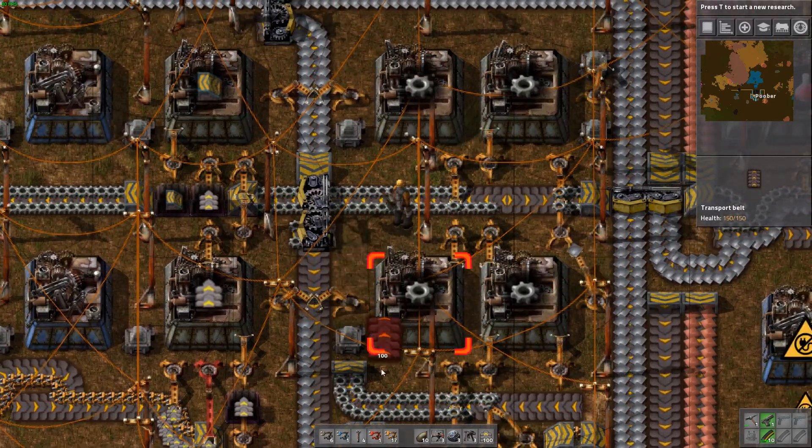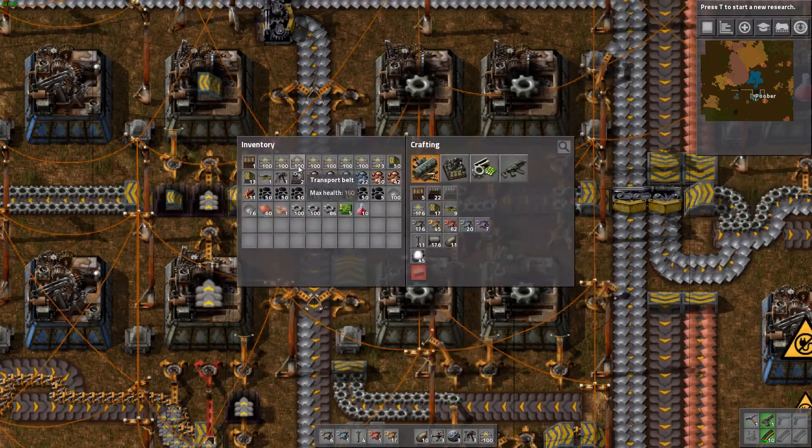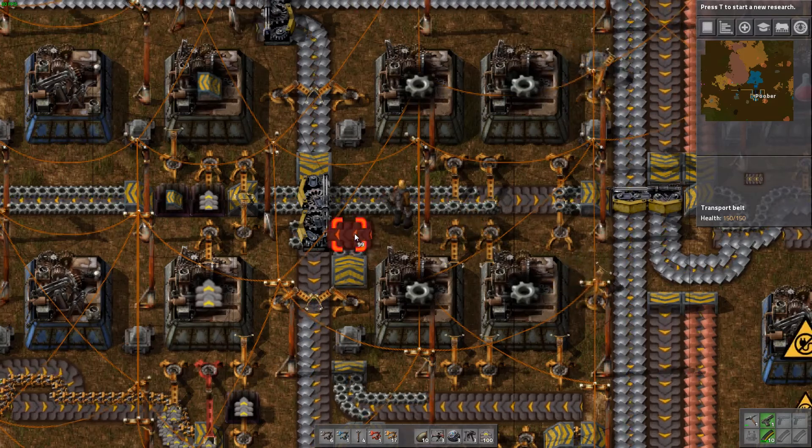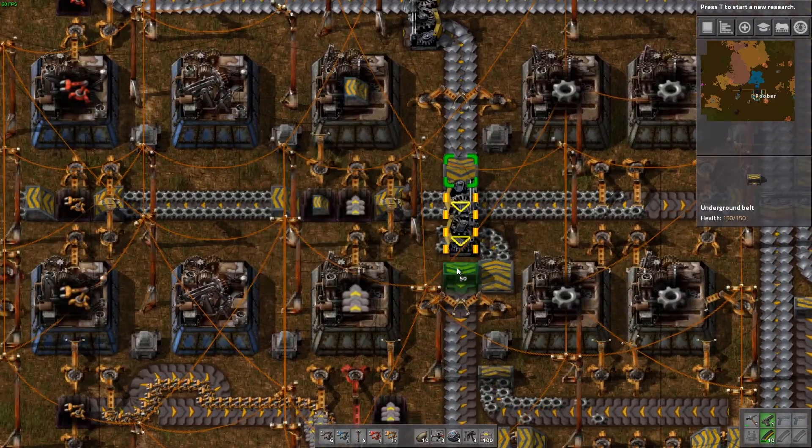We might have actually overdone it on our gear production because these are just being fed to something that doesn't need it right now. So what we can do is maybe feed it up here and have it loop around so it's actually being used. Yeah, because we don't need that at all, so we'll reverse this yet again so they can at least feed the top up there. If it were to get depleted, what we can do is balance it out a little bit — do we have a splitter? Yes. So we can do that, and let's fix our belts. Perfect.